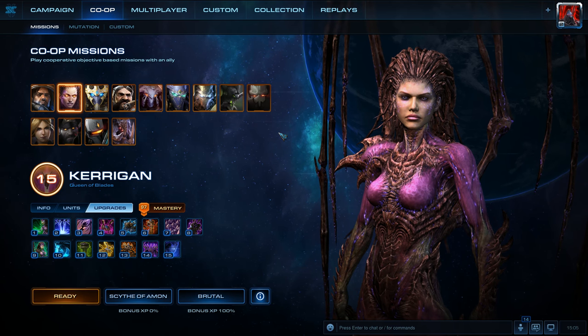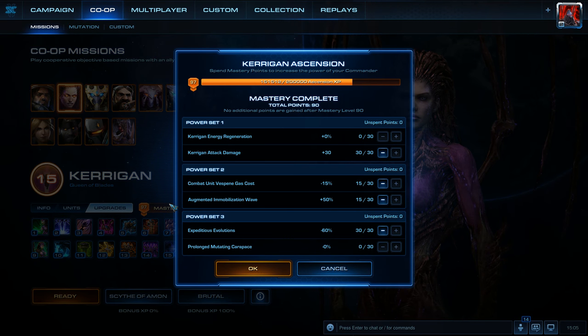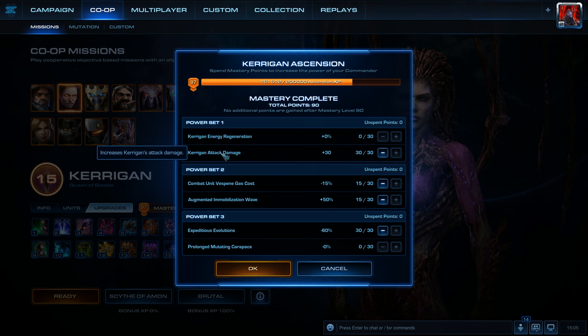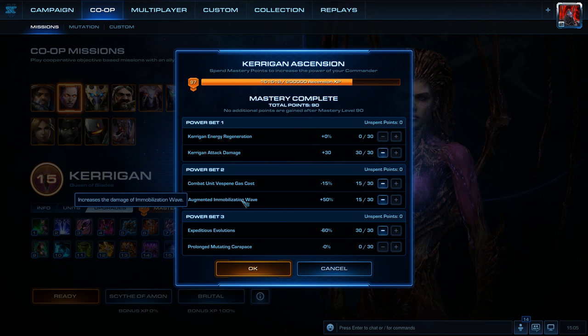Hello everyone. I've walked through how to beat Scythe of Amon on Brutal Difficulty while playing as Kerrigan. For Master Skill Points, Power Set 1 is going to be Kerrigan Attack Damage, and Power Set 2 I'm going to be splitting — 15 points in Combat Unit Vespine Gas Cost and 15 in Augmented Immobilization Wave.